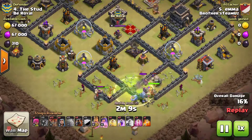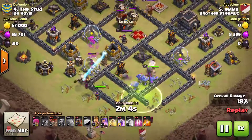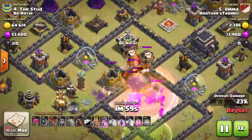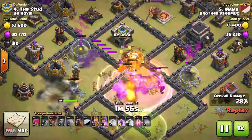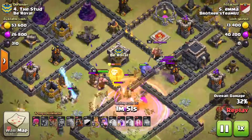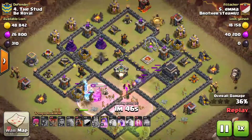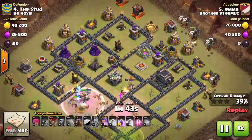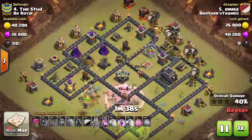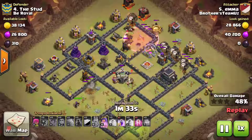Bowler's in the clan castle. Jump — I don't know what that jump was. Trying to get to that air defense, I guess. There's a really good spell placement right there. First air defense down. Bowlers smashing through everything. They're going to go left and get the king and that air defense. He's got 2 lava hounds, 13 loons, and 2 air defenses down. You can already see where this is heading — 3 haste, 1 rage — just a nice hybrid attack doing big things. What a great attack by Emma right here.